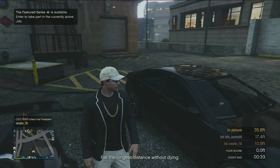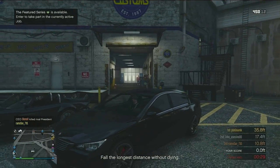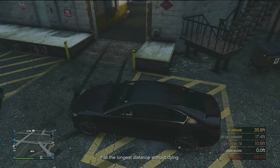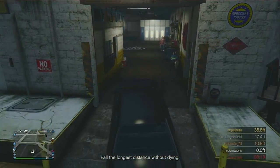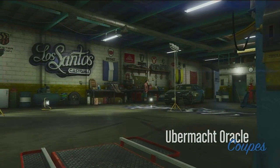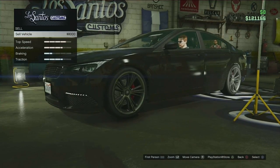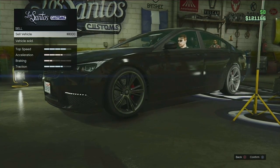You need to bring it to Los Santos Customs — I'm right here and I found a random car. We're gonna bring it in to Los Santos Customs and we are gonna sell it, so we get money from it even though we never bought the car. You just go all the way down to sell, sell — yes, vehicle sold!